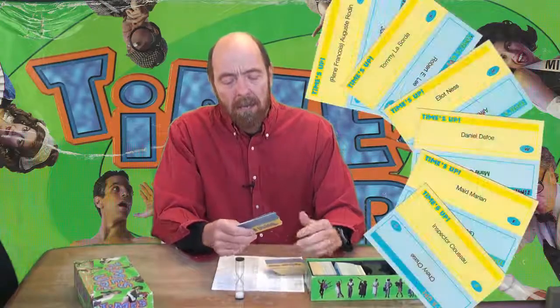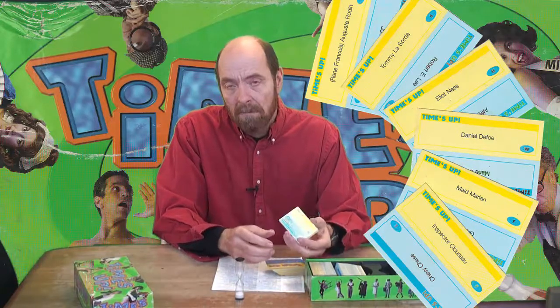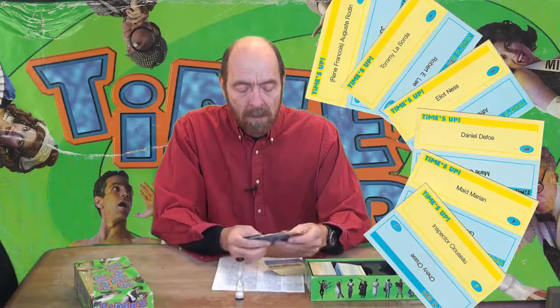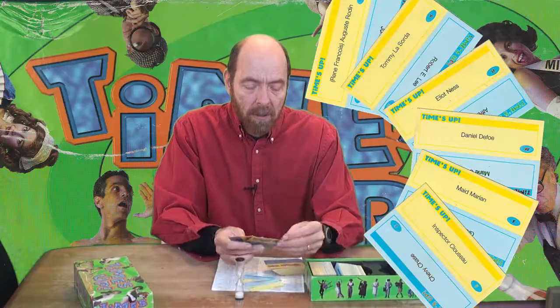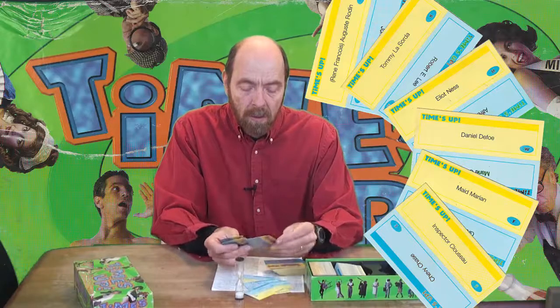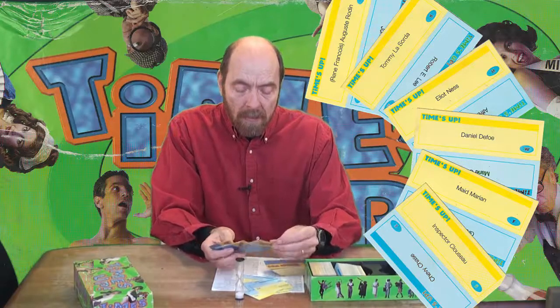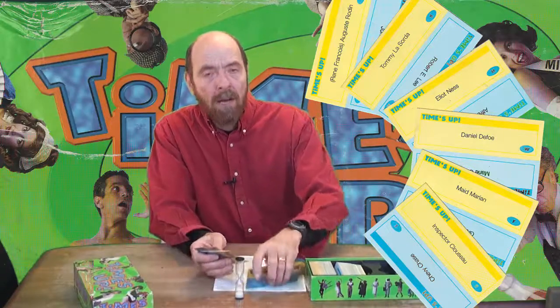There's a blue side and a yellow side, and there's over 400 cards in the base game. One side isn't necessarily harder than the other. Looking at them, you've got names like Charles Darwin, Tom Hanks, Yoko Ono, Stephen King, Sinbad, Louis L'Amour, Aunt Jemima, Arnold Palmer, Julius Caesar — all kinds of people: entertainment, history, authors, actors.